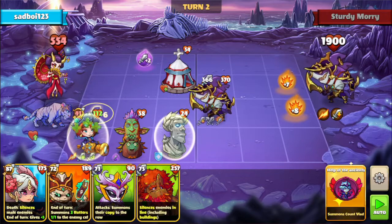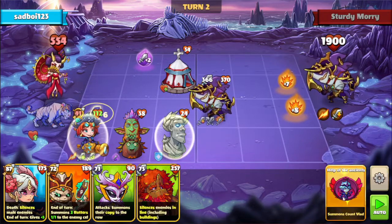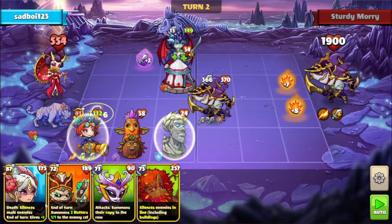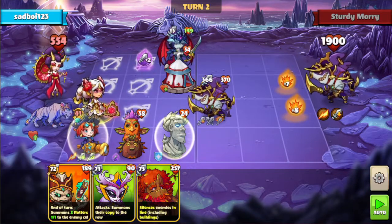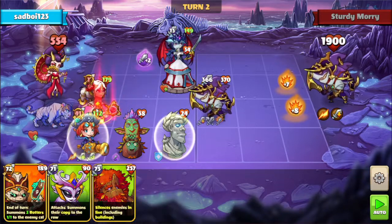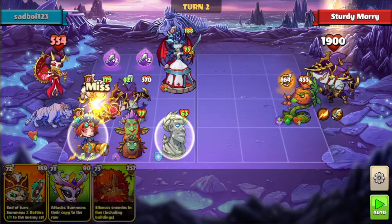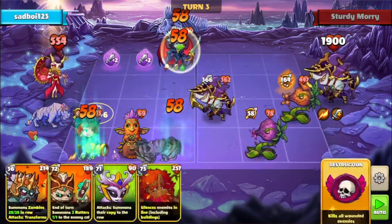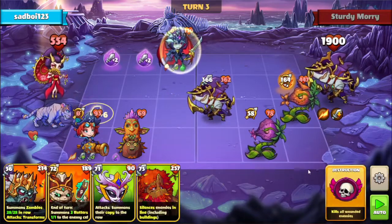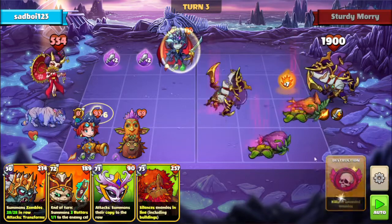At this point we see the negative attack, so we will want something that has an attack boost. We did end up silencing these male heroes, so that's good. We don't have anything to give an attack boost, so that's a problem. So we'll go for a board wipe.